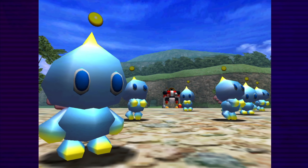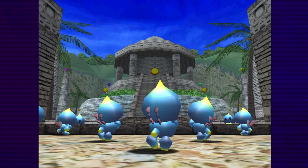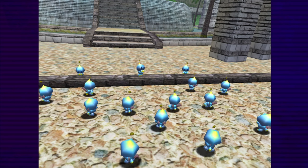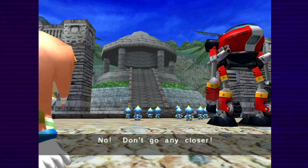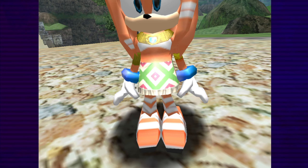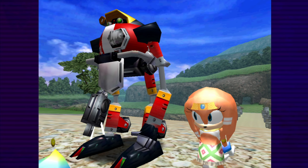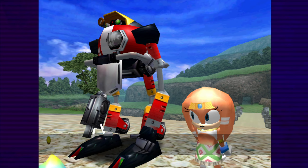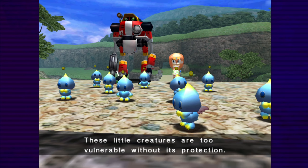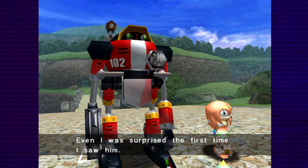There's a bunch of Chao! They're annoying as hell, but they're kind of adorable though. 'Don't go any closer!' 'I see you must not be one of them. Did you notice the presence guarding these children? He's a very loving and gentle creature — it's Chaos. These little creatures are too vulnerable without its protection. This protection allows them to continue living in peace. Even I was surprised the first time I saw him.'